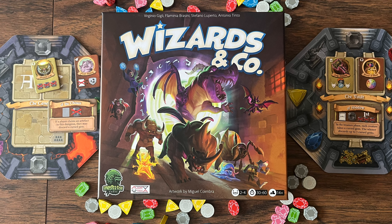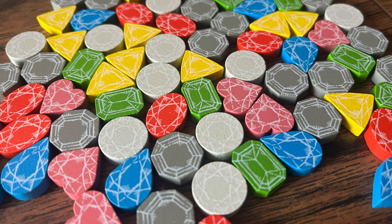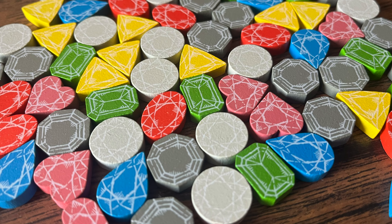All those still standing will gain gems, and the player with the highest strength from the combination of all their monsters will be able to pick the first artifact to gain points and more abilities. The head necromancer is dead and his dungeons lie unguarded, still full of gems and artifacts ripe for the taking.